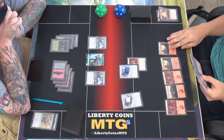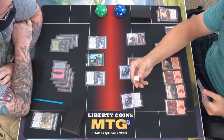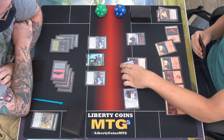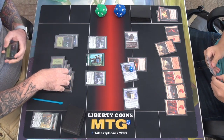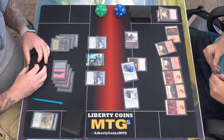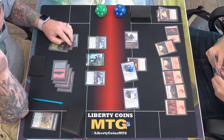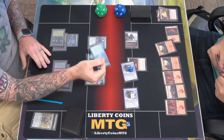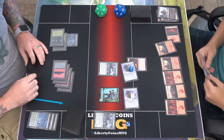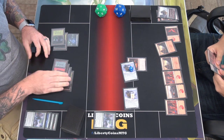I'll draw my card, play a mountain, play my Ronin. This gets plus four, this is plus six. I'll just attack with everything. The two-two is attacking — it has vigilance so it doesn't tap. We'll both save because I can't pay for the ward cost on this. Destroy the Ronin. Block like that — so then these two will die. Don't think there's a way out of this for me, but we'll find out.